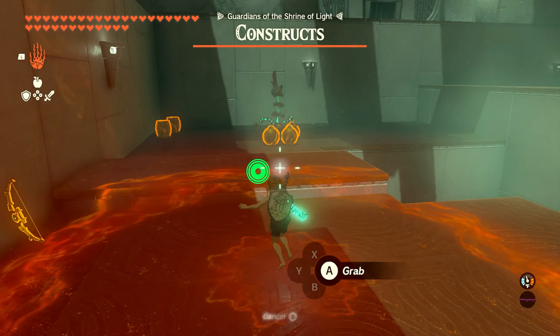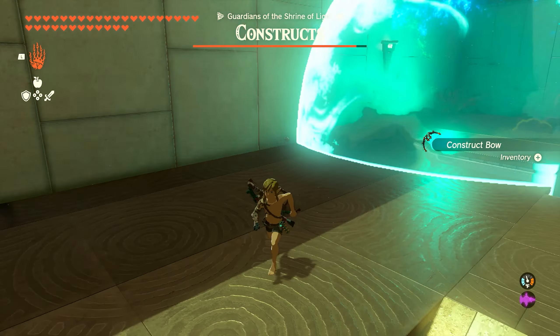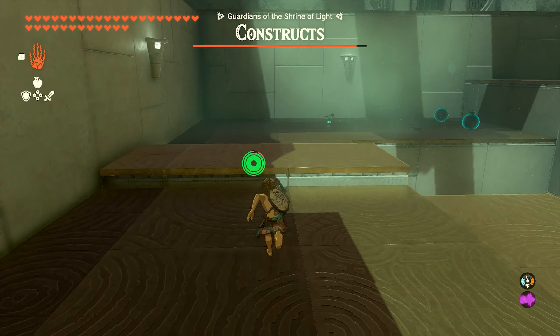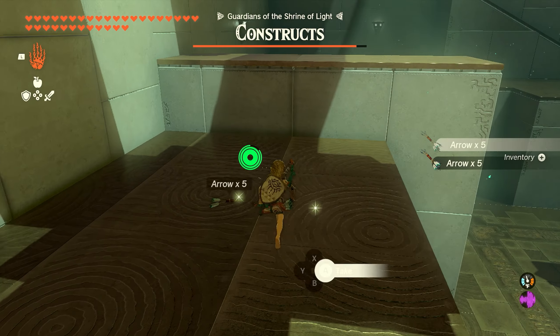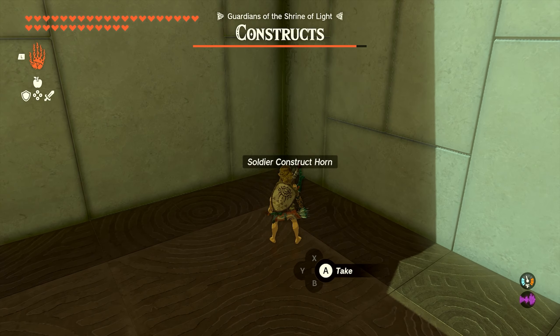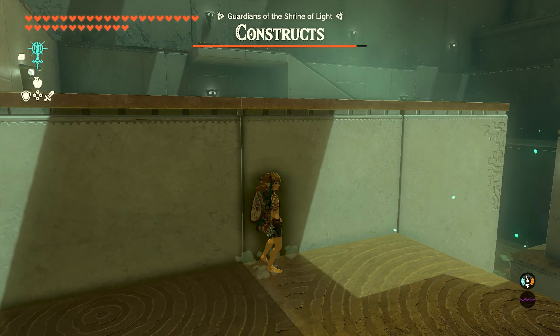We're going to encounter our first construct over here. You don't even need to fight him — you can pick up one of the little bombs on the ground and drop it on his head. These things will explode when dropped, so be careful. You can use them to explode the constructs, or if you just drop them on them literally, it'll take them out or deal damage depending on how much health they have.